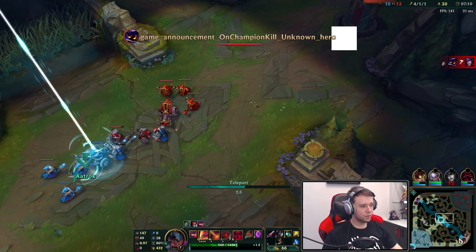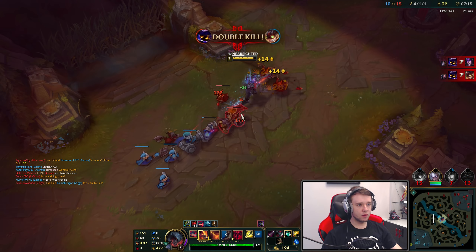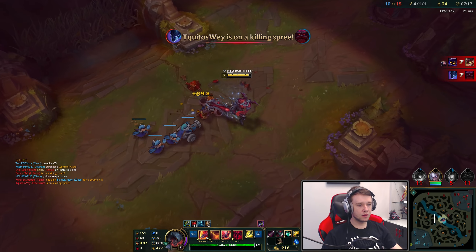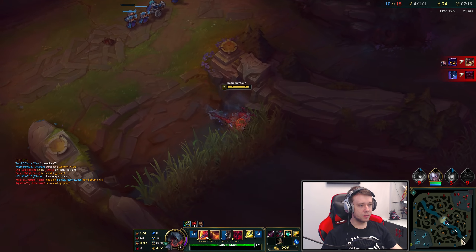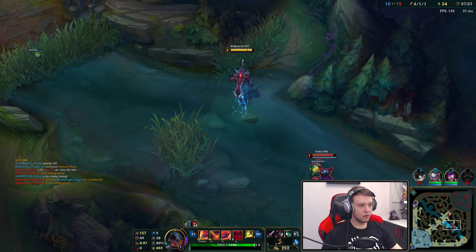I'm going to go ahead and TP back to mid. The Vaguard ended up going bot. Alright, I'm just going to push this in and probably go roam. The Vaguard — he's double-killed it. Okay, the Vaguard has to come back to mid here. So let's kill his ass. Oh, he's coming. Put a Vaguard — that's not wrong, obviously.